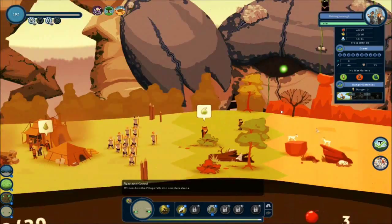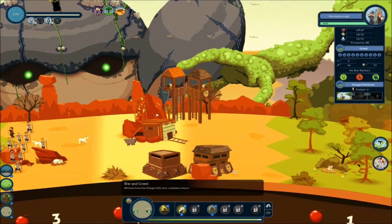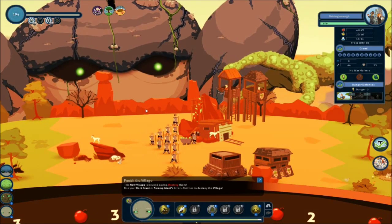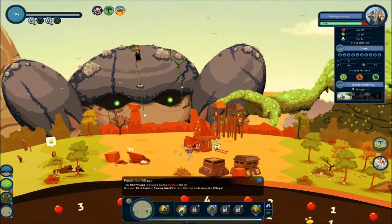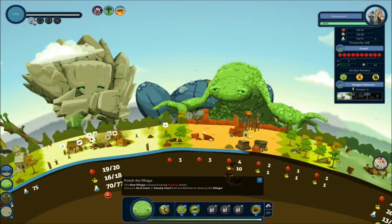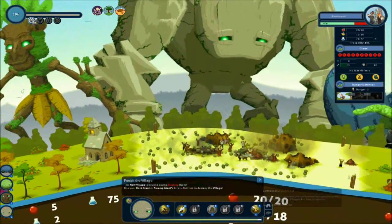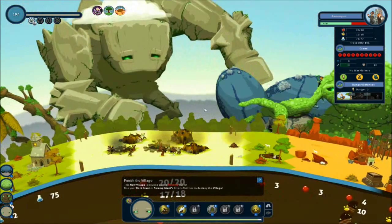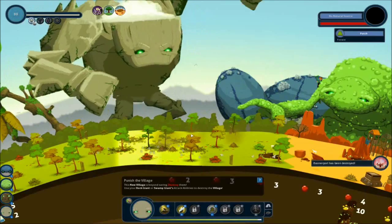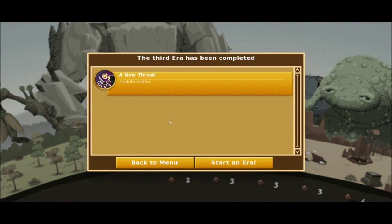Witness how the village falls into complete chaos. They have a huge army going. Where's Shining Burrow's defenses? It's beyond saving. Destroy them. Use the rock giants. Muck bomb. F you guys. Oh yeah, look at that. You greedy bastards. Let's do an earthquake on you guys too. That's right. You have angered the gods today. I can't even remember their name — Brennan Port, I don't even know. They just went down in history as a complete, idiotic, greedy society that the gods had to purge right away.